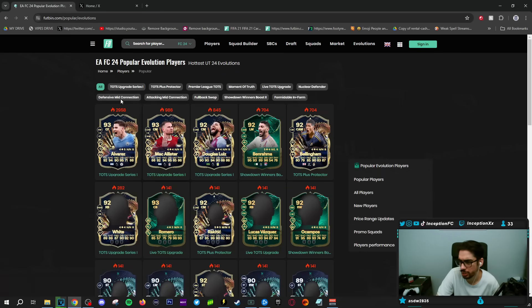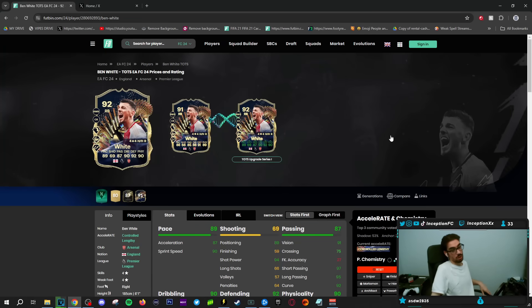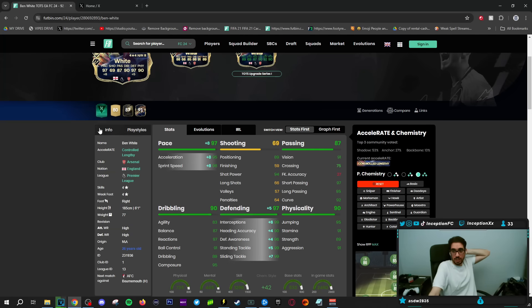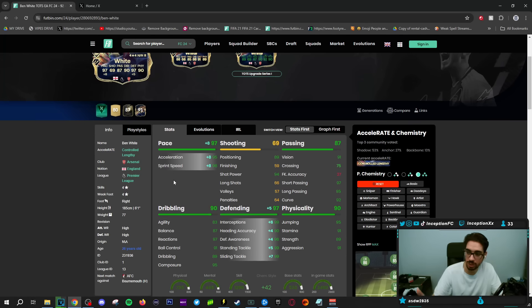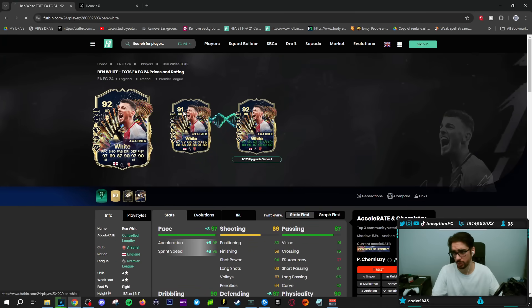Some other options include some of the cheaper ones like White. I've actually tried out this White card and I liked him. As a right back that is mainly a stay-back-while-attacking right back, he actually performs pretty decently in-game. And if you want to use him as a center back, you totally could as well, because he's well formatted as a controlled lengthy player with good pace and defensive stats. With an evolution on top of that and the play styles he has, it makes him significantly more usable. He's a pretty interesting choice, especially for Arsenal fans.